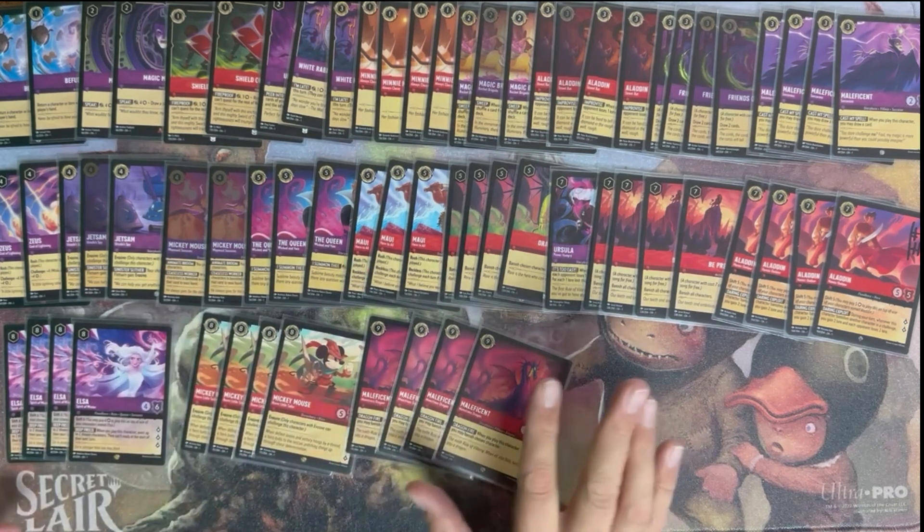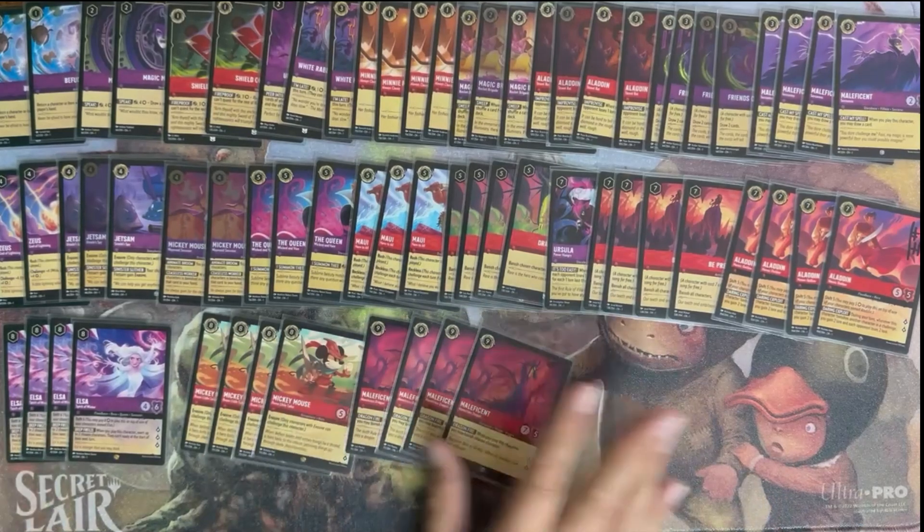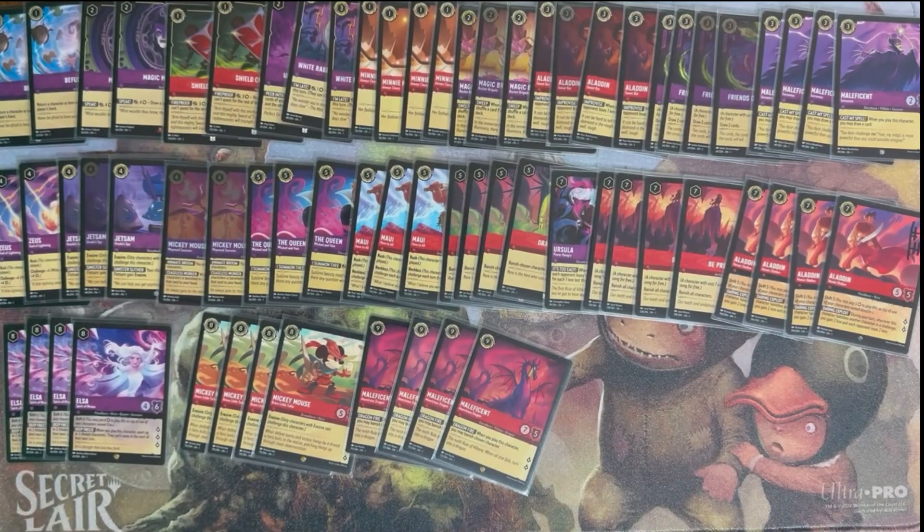The way this deck plays for me is: draw all the cards, control as much as you can, and then when they're basically down, you can catch up on lore. I've caught up on many games down 15, down 16 lore. There are games that you're just going to lose — the people that are playing smart are going to not quest all the time, hold stuff back, only quest with evasive creatures. Do you feel the hit between 64 and 65 cards, or are you not feeling much of that inconsistency so far?